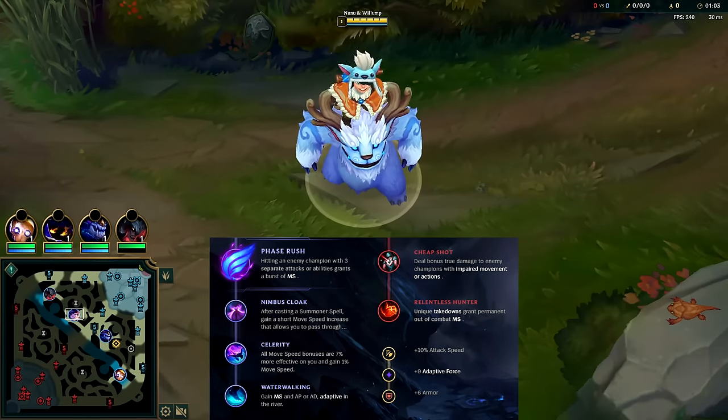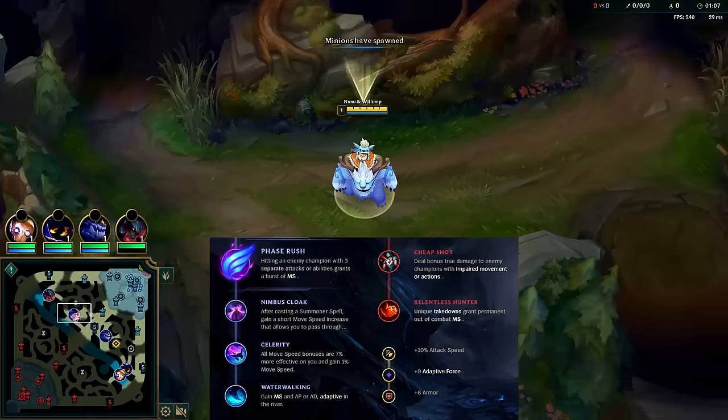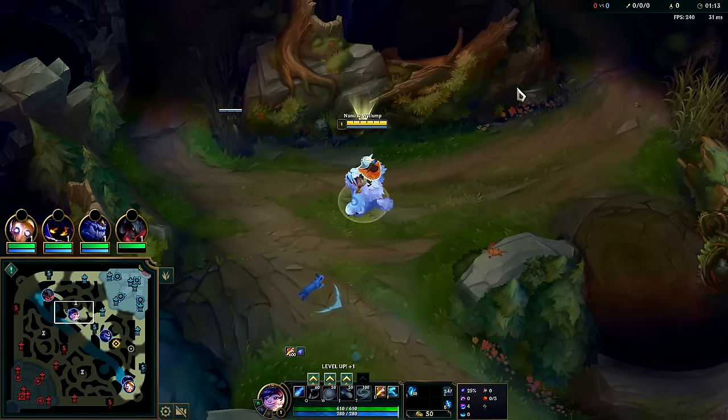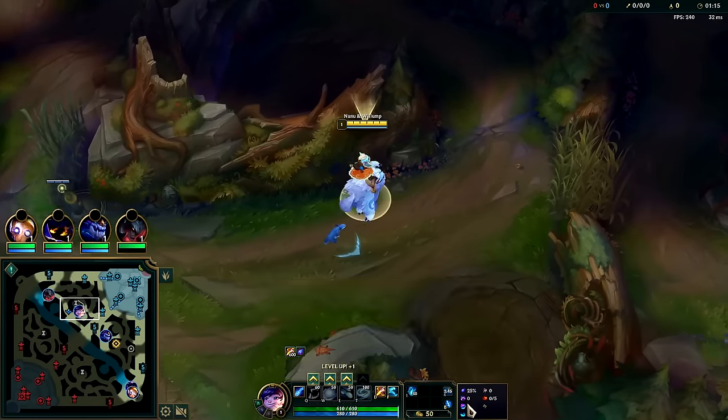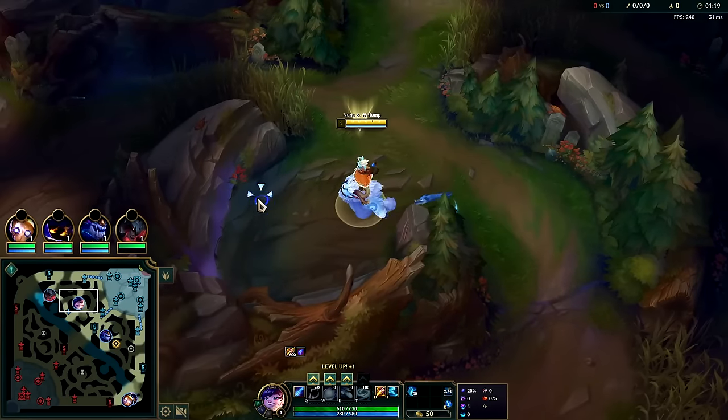We're going to be showing how to carry on Nunu in the jungle, playing him AP today for maximum carry potential. We went for Phase Rush so we can survive and keep our dark seals up, since Dark Seal and Mejai's is so freaking important for carrying on Nunu. We have Phase Rush with Nimbus Celerity, Water Walking, Cheap Shot, Relentless, with attack speed, AP, and armor.